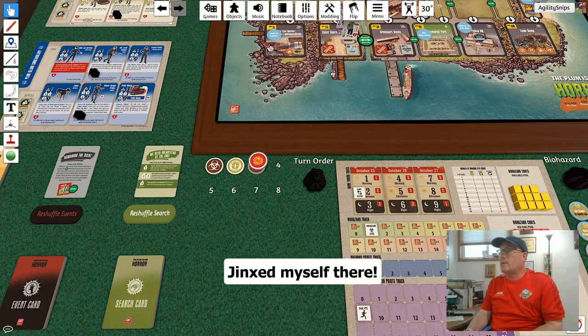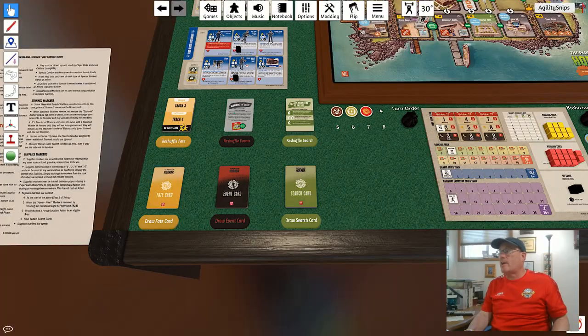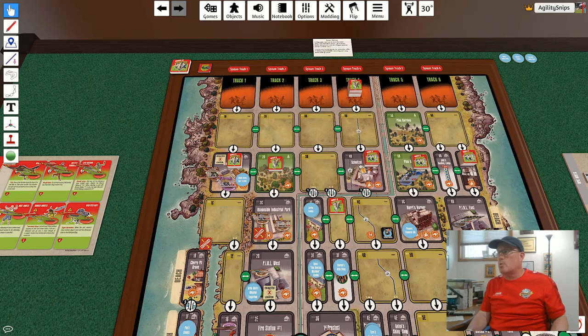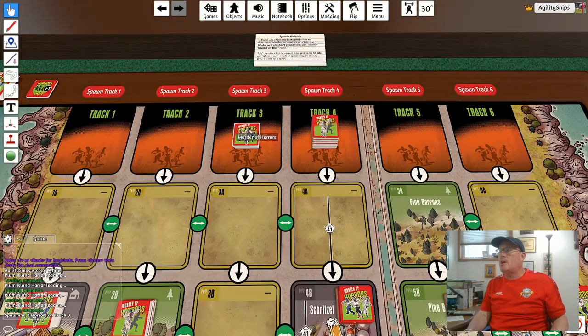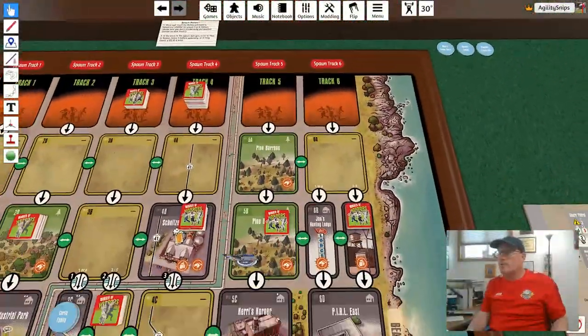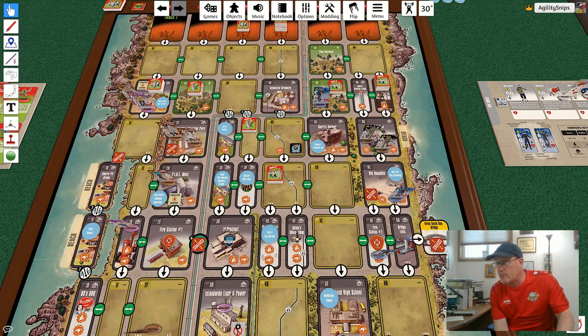We draw a fate token and get the horrors. Our fate card has us spawning on track three, and the tabletop simulator module does this automatically — we spawn three murder of horrors tiles into a stack on track three. Then we activate track four. This stack has five horrors so it will move two spaces, starting with the furthest unit down the track. They move one and two — past the helicopter, which does not stop their movement. They're getting a bit far down the board, having scooted past our defenses.